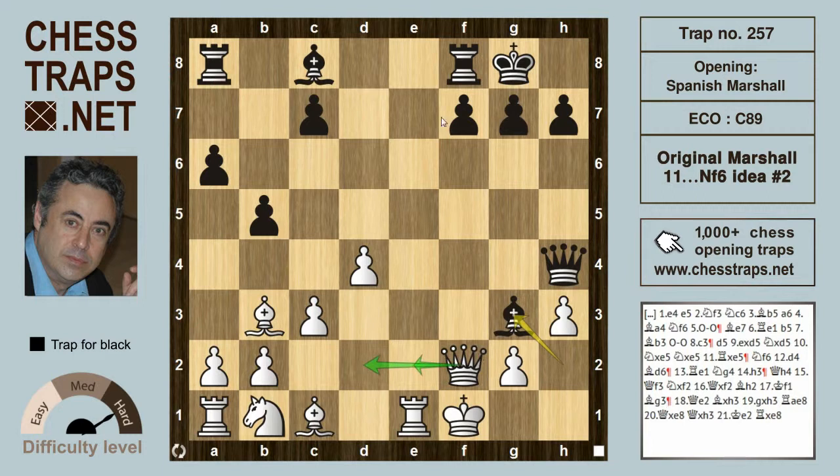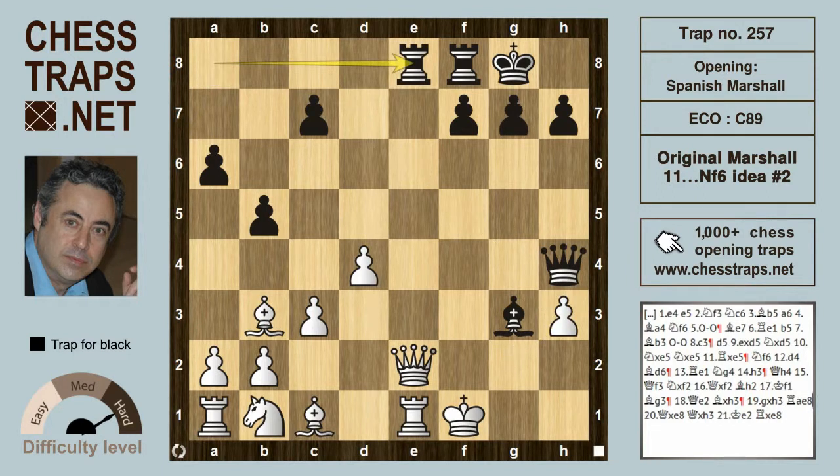Queen e2 — as I said in the previous video — is a common mistake. Queen d2 is the move: get the Queen off that e-file. Because Queen e2 allows Bishop takes on h3, a nice little tactic, because now the rook on a8 is heading for e8. After g takes h3, Ra8-e8 is winning for black.